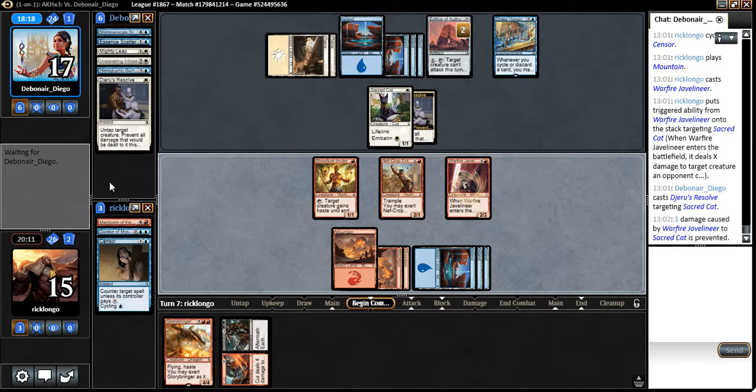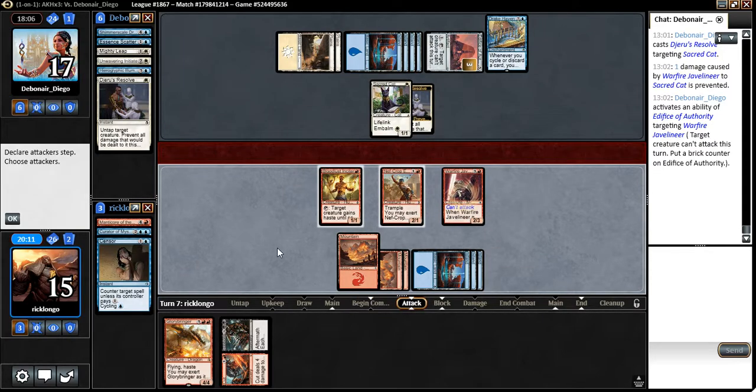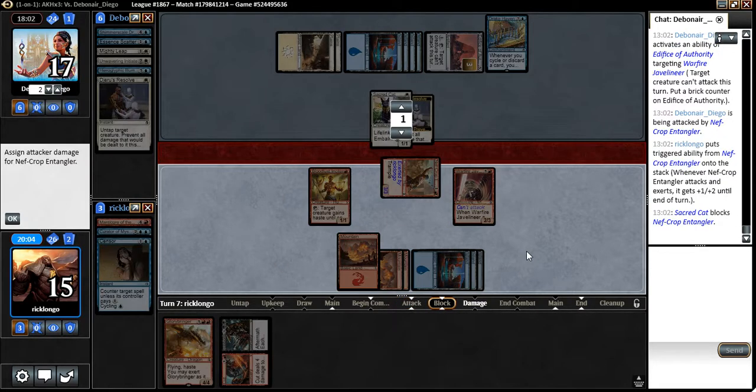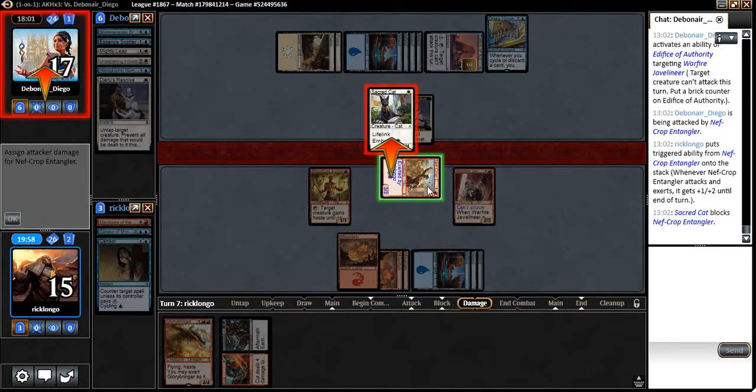I don't think that's a great way to spend his card, because he was going to be able to bring the Sacred Cat back anyway. I may as well exert. He takes one damage — two, but he gains one. It's better than nothing — this guy isn't doing anything anyway, so this is better than nothing.